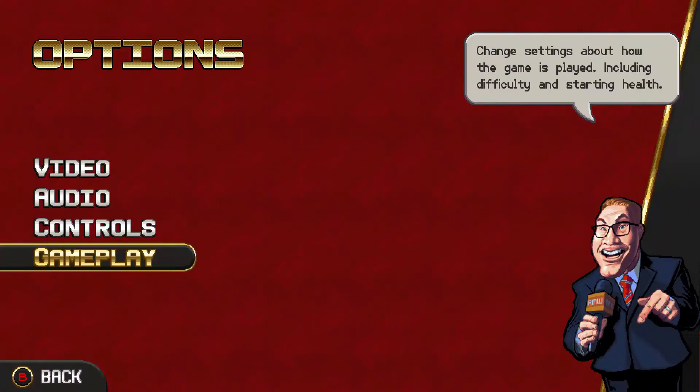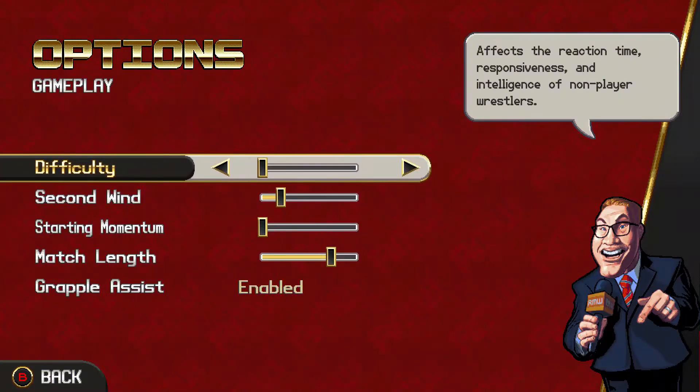Go to options, then gameplay. You can see the difficulty — I have it on zero, or easy, because it goes up pretty high. To start off, this game is brutal, especially if you don't know how to play. So my first suggestion: put it on the easiest difficulty you can in the beginning, until you learn the controls. When you put it on easy, it's so much easier to get into this game. Difficulty all the way down, because it'll be a lot easier to learn.